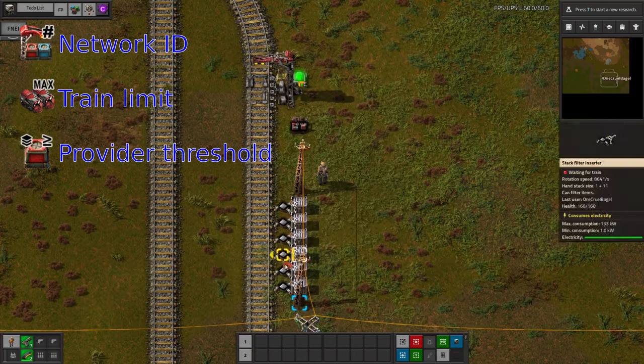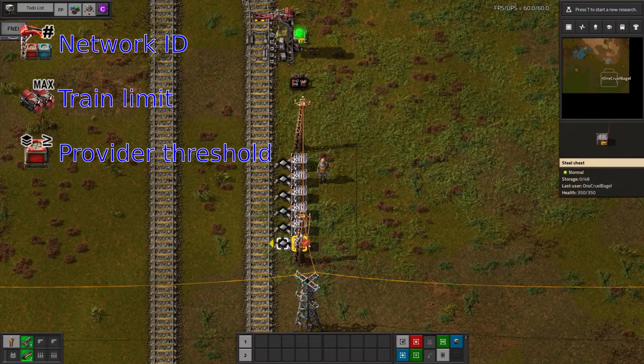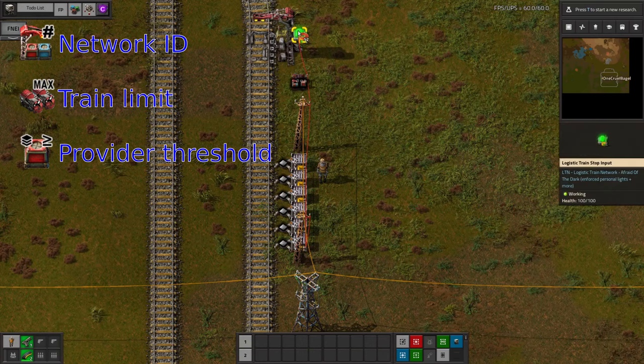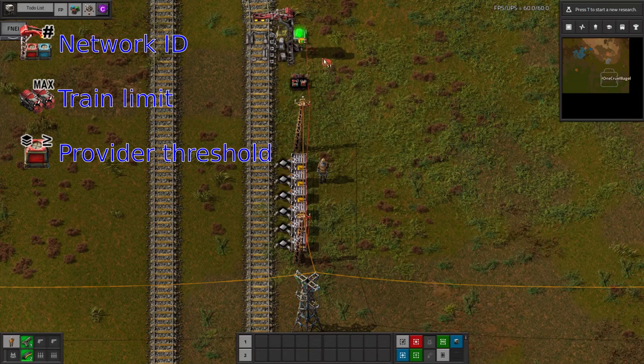Connect all of the chests in the station together with wires, so the station can tell what resources are available. Then connect them to the combinator, so the settings are passed through. And finally, connect to the light on the station. Make sure that you definitely connect to the light and not to the station itself. The station acts as a signal output, and the light acts as an input, so it's very important to get these the right way around.